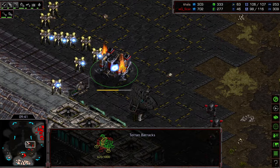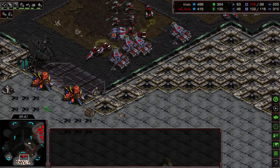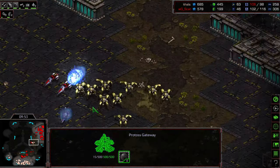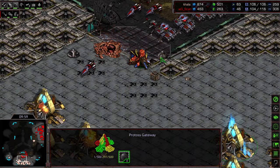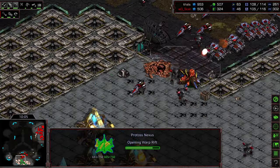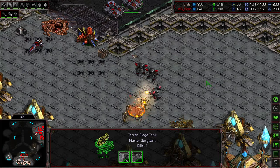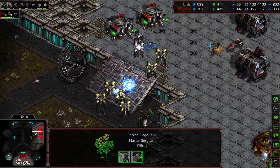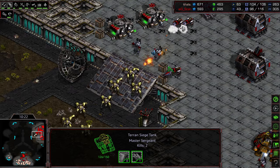Dragoons manage to sneak in and take down a Barracks, but it's going to be GG — Kala is getting caught while attempting a tech switch. Terran can just sit back and use orbital scans to get eyes inside the Protoss base, while Protoss doesn't have that option. It looks like Kala was trying to sneak a Nexus for a fourth base. With no information and observers completely obliterated, the counterattack Dragoons on the front door are pushed back by Vultures.